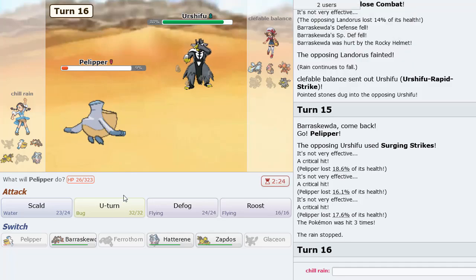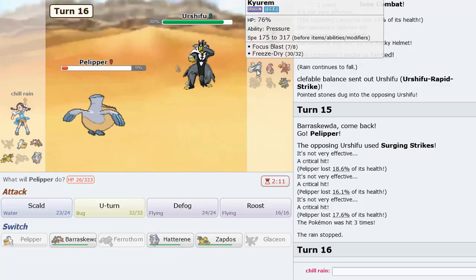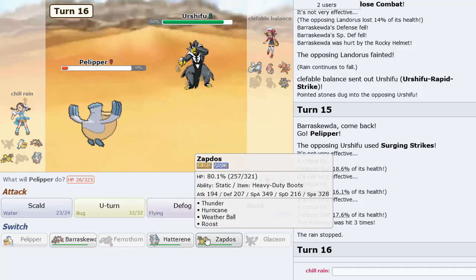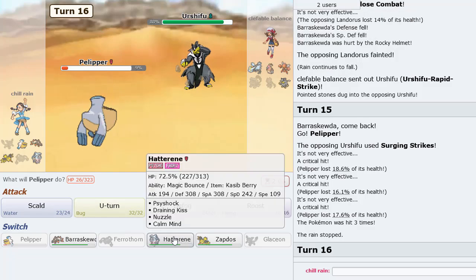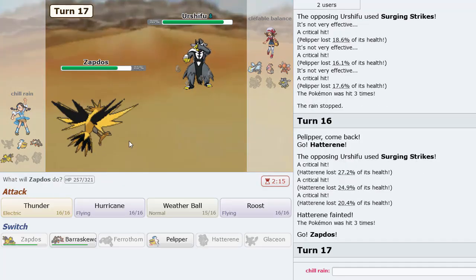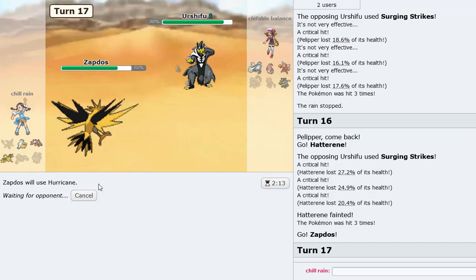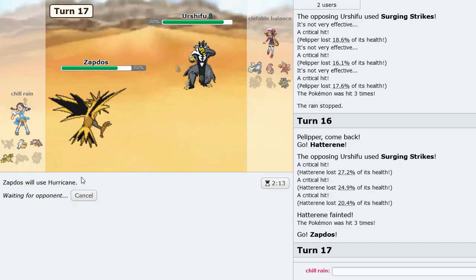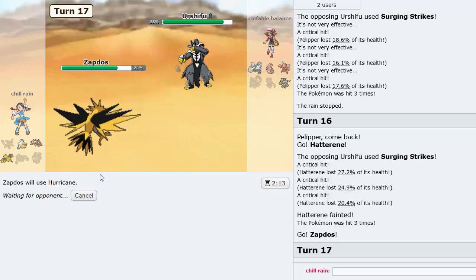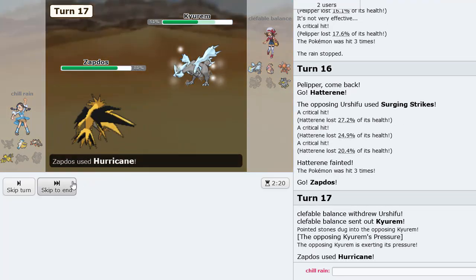What to do — if we sack Hatterene and go back into Pelipper, that opens up the field for us to go Zapdos. Actually, going Zapdos now is probably a better play because if we just hit our move that's good — we don't have to sack Pelipper yet. He's forced to sack something. Kyurem gets sacked here — this is going to be nice. Hurricane hits, so that's gone.